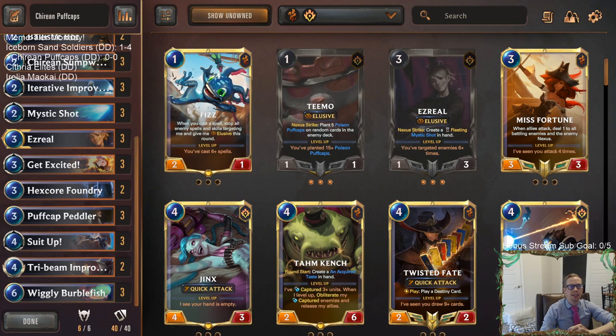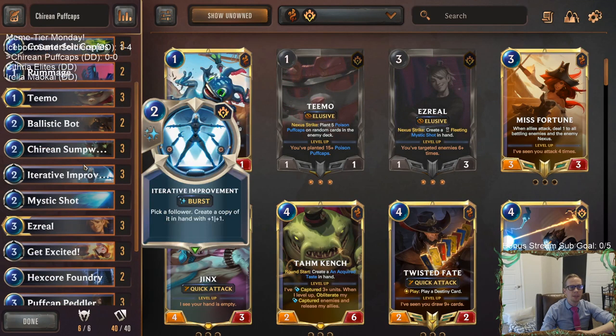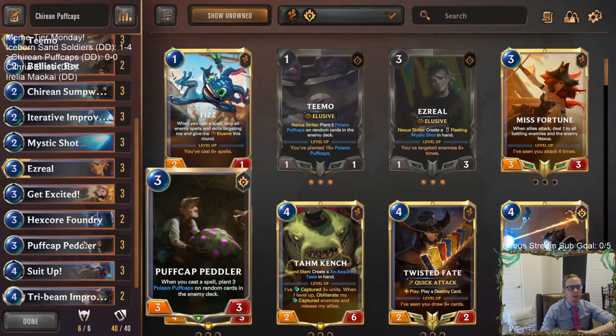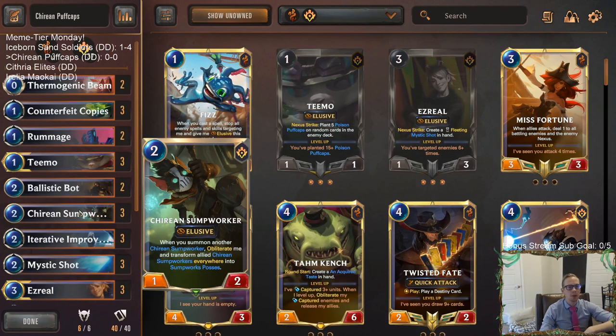Welcome everybody in Twitch chat and on YouTube for some Kyrian Puff Caps - this is going to be our next Meme Tier Monday deck. It's built around Teemo and Ezreal as our champions. Teemo is going to be doing the puff cap stuff with a lot of spells and Puff Cap Peddler, putting puff caps in our opponent's deck. We're also playing Hex Core Foundry so that both us and our opponent draws more cards, so they can draw more puff caps.